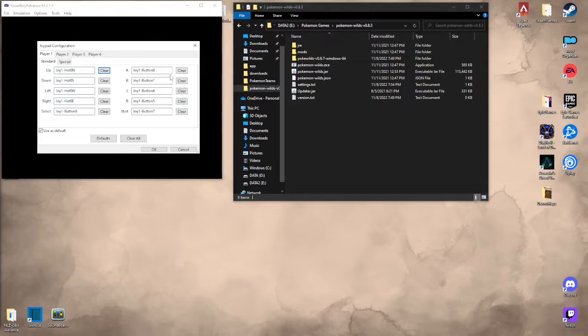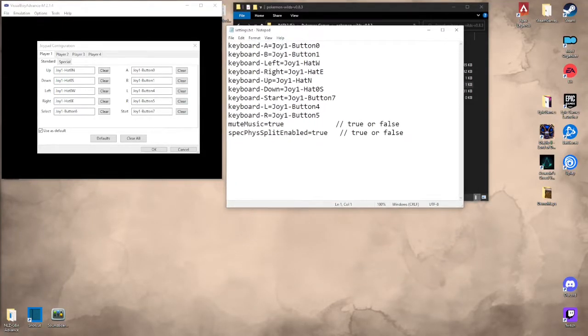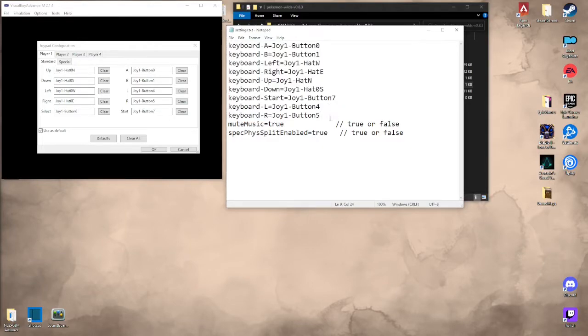If you want to get Pokemon Wilds set up to use your controller, all you have to do is open up the settings.txt file in your Pokemon Wilds folder. The settings list keyboard A, B, left, right, up, down, start, and left and right bumpers. All you have to do is copy the values from over here and move them over to whatever associated button you want set up. That's literally it.